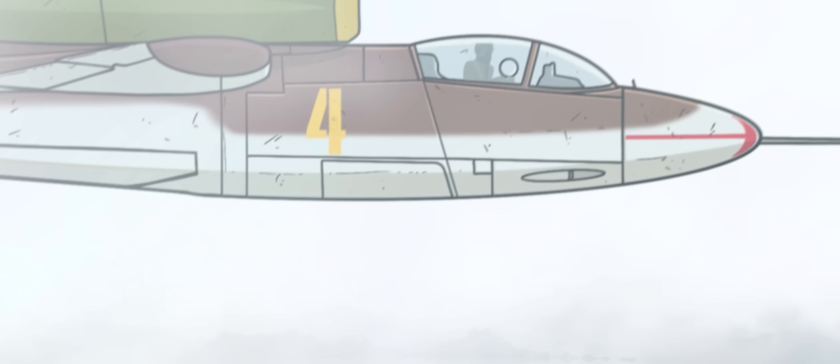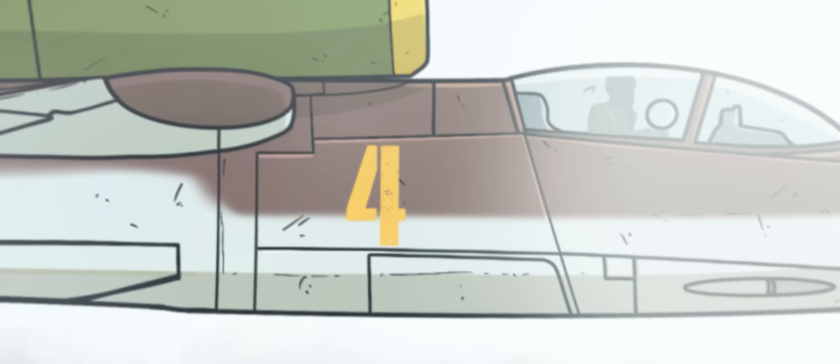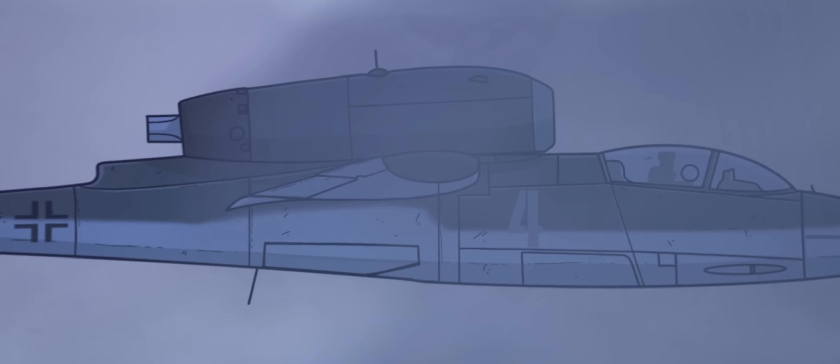While the 262 was successful, it was also expensive, complex, and very maintenance intensive. The Heinkel company's Volksjäger, or People's Fighter, offered a more economical alternative, using a single BMW turbojet mounted on a tiny wooden frame. Armed with two 20 or 30-millimeter cannons depending on the variant, this tiny fighter displayed many innovative characteristics like its streamlined airframe and experimental ejection system, but came far too late in the war to have any appreciable impact.